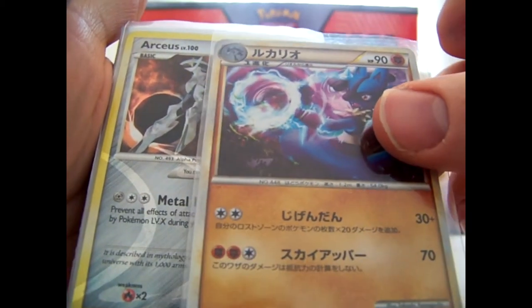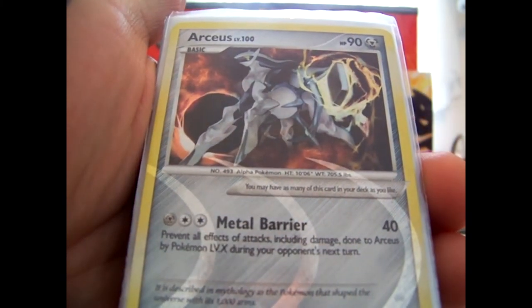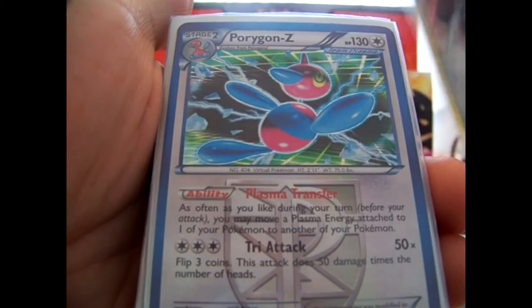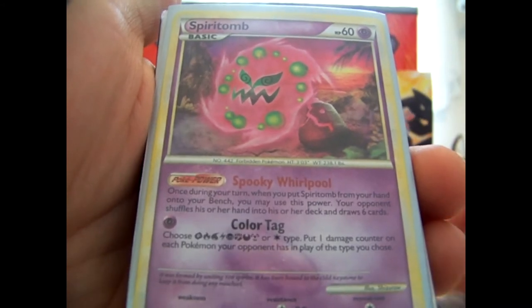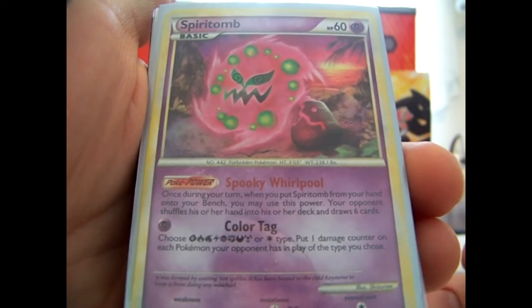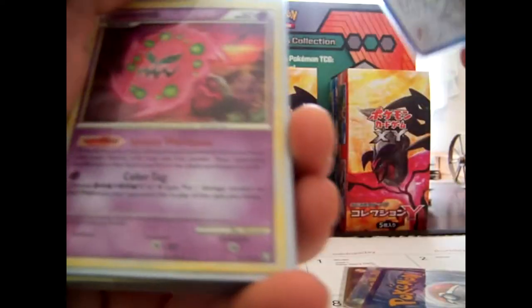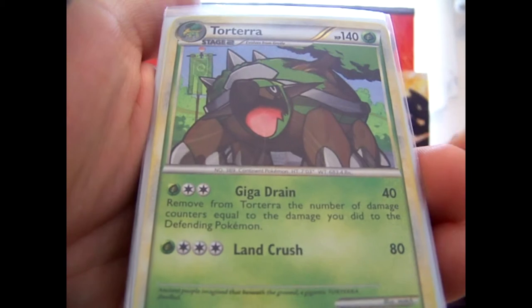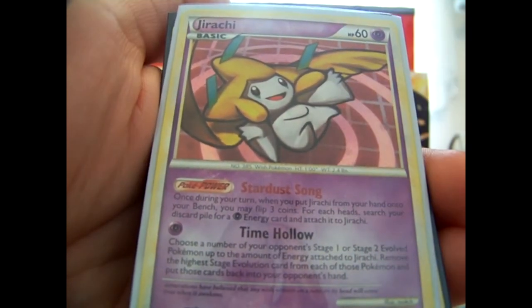These all came sleeved too — some in penny sleeves, some in deck protector sleeves. We have a steel-type RCS secret rare. Some more random stuff — Megalo Cannon. Some of these are even in Ultra Pro pro-fit sleeves, which are pretty sweet. We have a Triumphant, an Unleashed, Rising Rivals, more Unleashed.